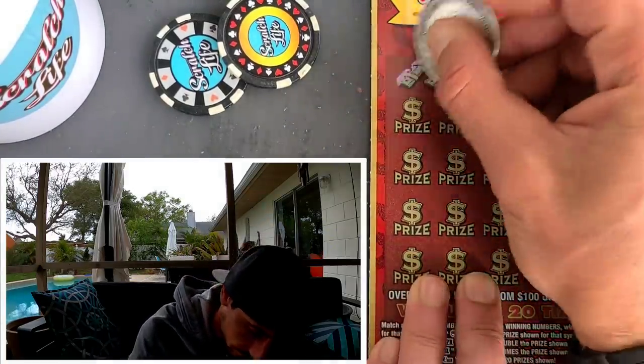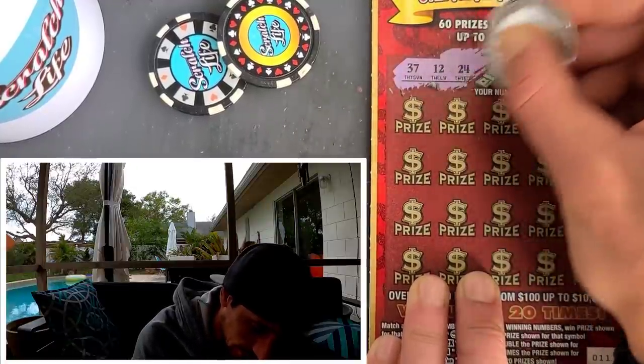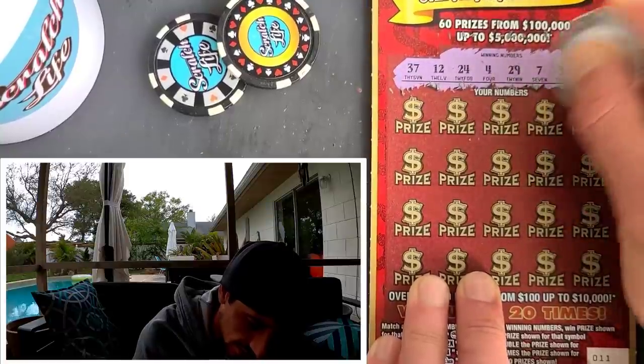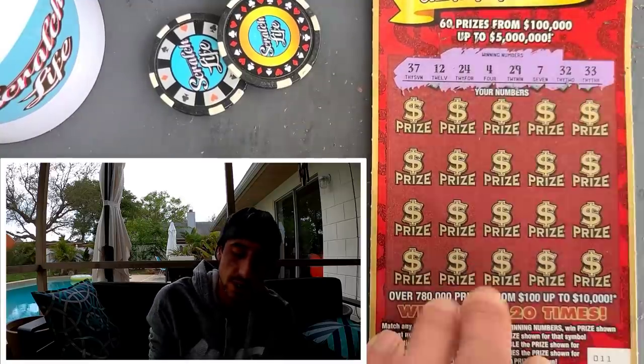Here we go — ticket 11, it's the gambler's number. All right, we got 37, nasty 24, 4, 29, 7. 32 under 33. Here we go, man.